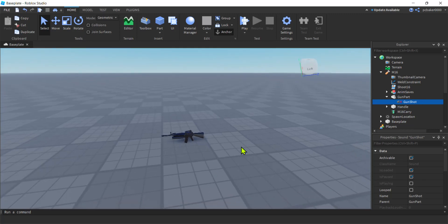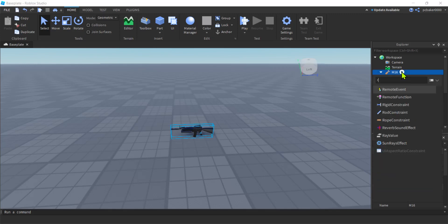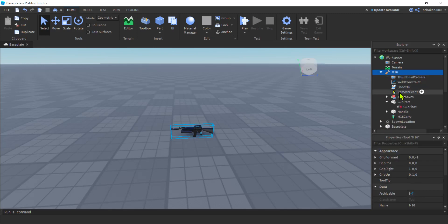We've got our shoot16, which is the client script. We are going to talk to the server for damage. Hit that plus sign because we're going to need a remote event to talk to the server scripts. I'm going to call that remote event 'shoot_re'. That is the doorway between the client and the server.